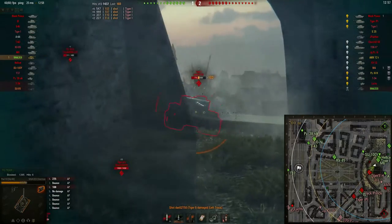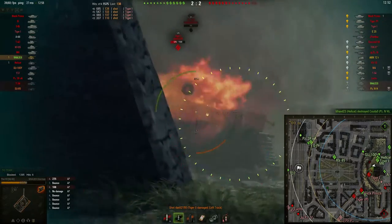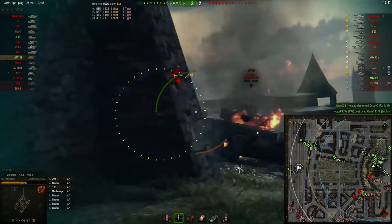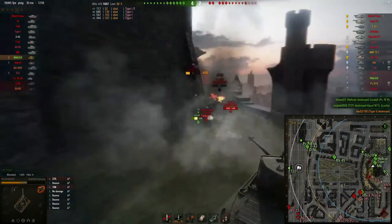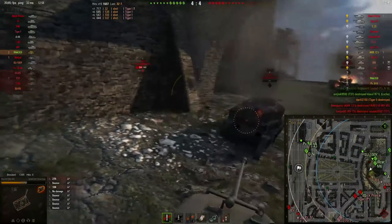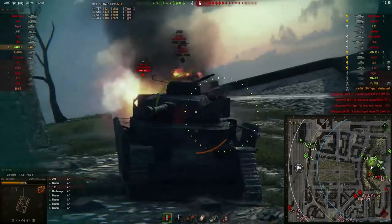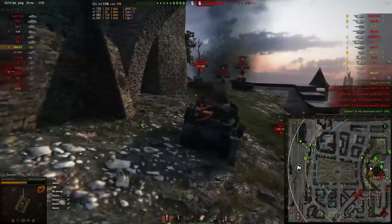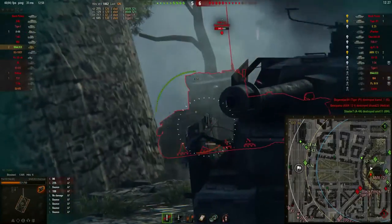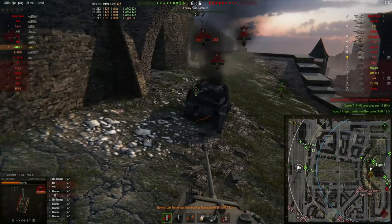I'm getting really good assistance from my allies behind me — they're doing great work trying to take down this Tiger. One more shot needed — there we go, the Tiger is down. This corner is pretty much cleared, but a surprise AMX 12t comes around the corner. I use a wreck as cover and shoot him in the tracks to pin him. He has an auto-loader so I have to be careful. He pens one shot, misses one, doesn't pen the third, and he goes down.